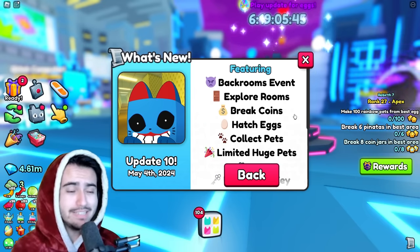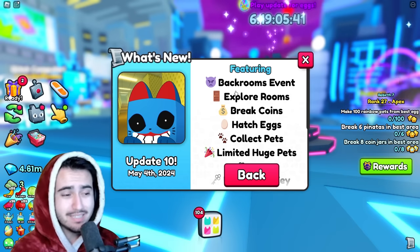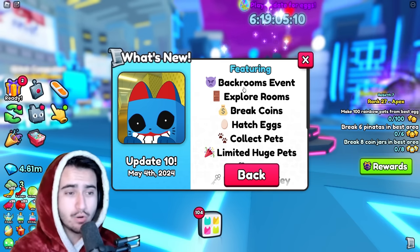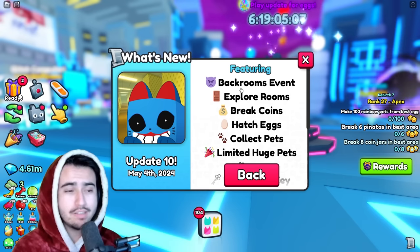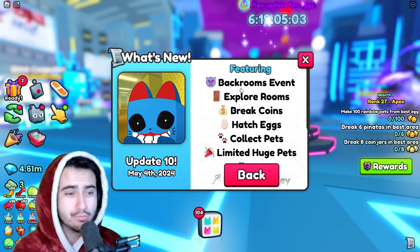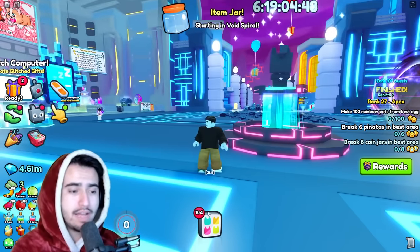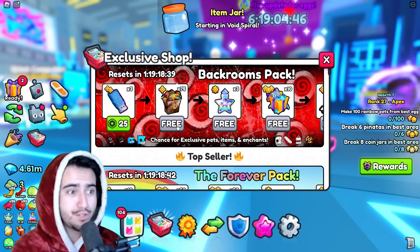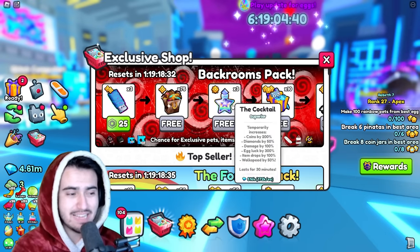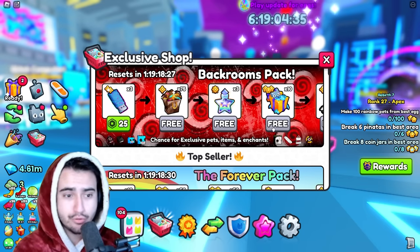Basically what this update brings is the new backrooms event, and we can only assume this is going to last for the week. They do not specify a date so we don't know when this event will end, but all of these pets and all of the stuff in the backrooms are only going to be available for this week. Besides the backrooms themselves, we also got a new addition to the exclusive shop which is the backrooms pack, which seems to be exactly like the forever pack but with stuff that pertains to the backrooms.